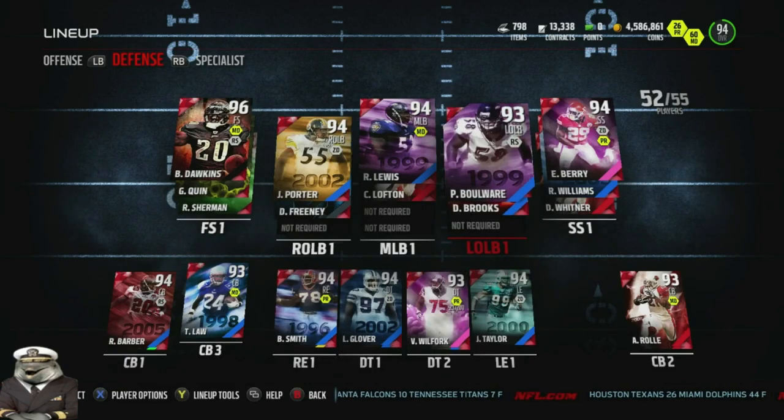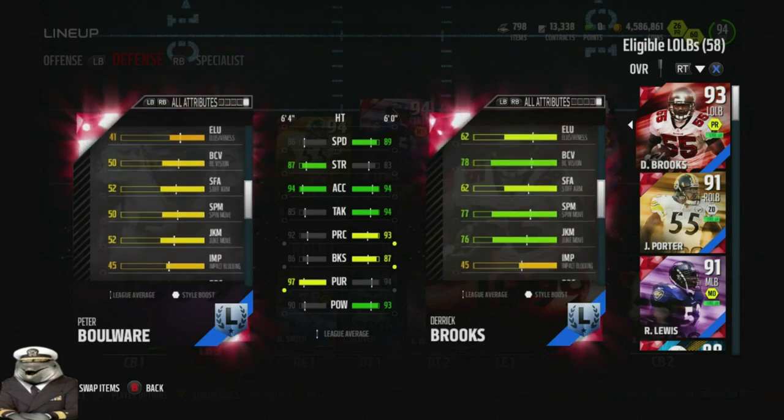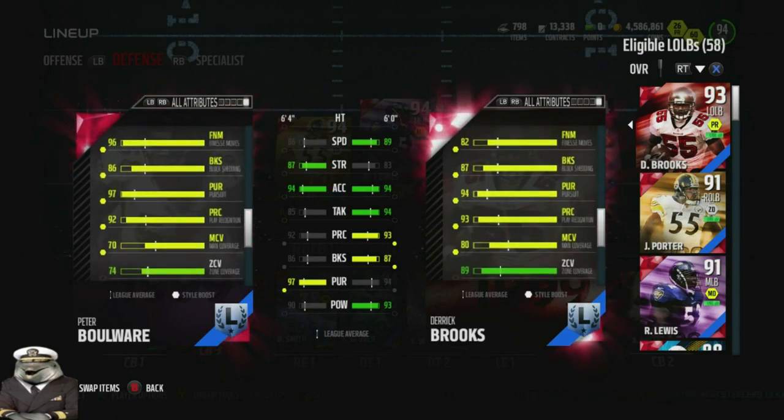Looking at the two side by side: Derek Brooks has more speed, less strength, same acceleration, more tackling, more play recognition, more block shed, less pursuit, and more hit power. In my opinion, when you look at Brooks he has 89 zone coverage — phenomenal — compared to Boulware's 74 zone coverage. Boulware is close to 80 on both coverage stats but Brooks completely dominates: plus 16 in zone coverage and plus 10 in man coverage.